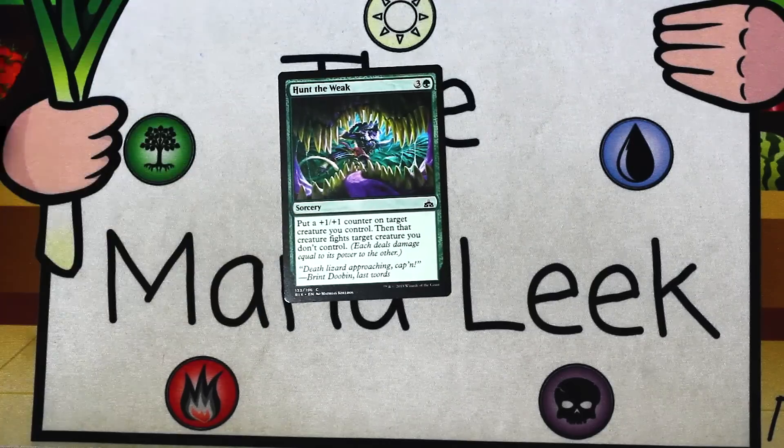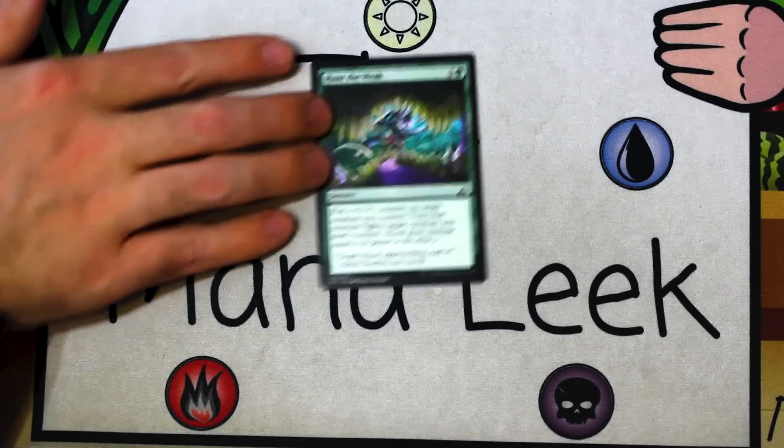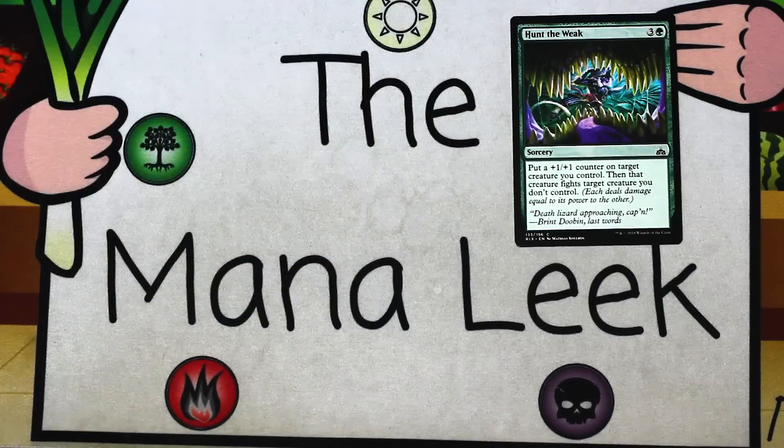Hunt the Weak is a card that I would first pick. Three and a green for a sorcery — put a plus one, plus one counter on target creature you control, then that creature fights target creature you don't control. I still really hate that Hunt the Weak and Savage Stomp are in the same format despite being essentially identical cards, but here it is and it's a really good card. I would consider first picking it — it's not the best first pick; I'd prefer a Chupacabra or an Impale — but Hunt the Weak is still fine.